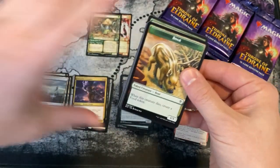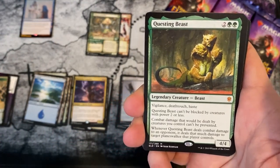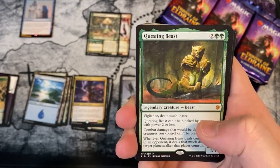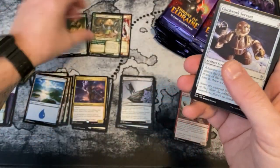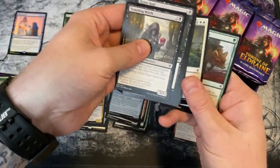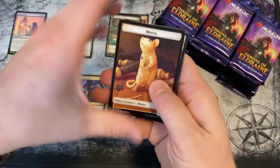Oh man, that works really well — we got it going! And a Questing Beast! We got him right here, like $20–$23 or so, at least last I looked. We got our first mythic and it's a good one. No special borders in there — we got special borders in the first two packs and now none.